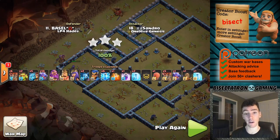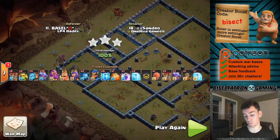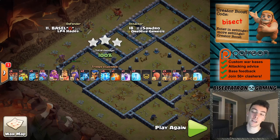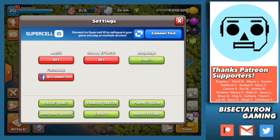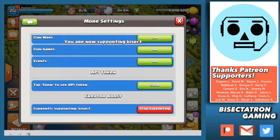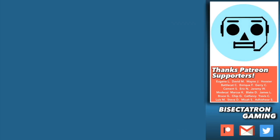And that will conclude our video. Hope you enjoyed it. Great Town Hall 13 action from this war - wanted to show a couple highlights. Look to use some of these techniques and attack strategies in your own attacks. And one more thing - be sure to enter that creator boost code, I really appreciate it and it helps me continue to put out content. Also the Patreon info is above as well. As we get near the end of the month, you can sign up and get right in on that next cycle of war bases and other perks sent out each month. That's all from me. Hope you enjoyed, hope you're having a good holiday season, and I'll see you guys all in the next video. Thanks for watching - consider supporting the channel by entering my creator boost code 'iSect' in the settings tab of your game, and keep in mind it occasionally resets and must be re-entered. Bisectatron out.